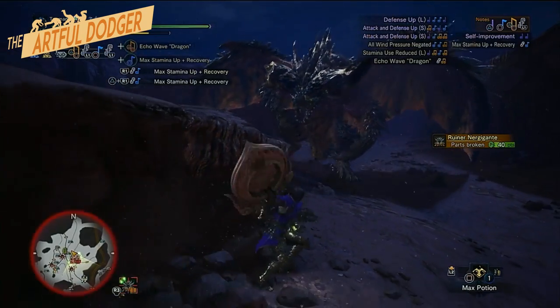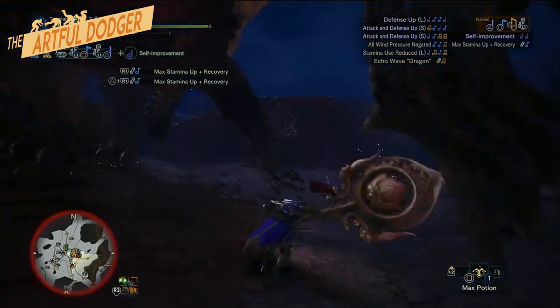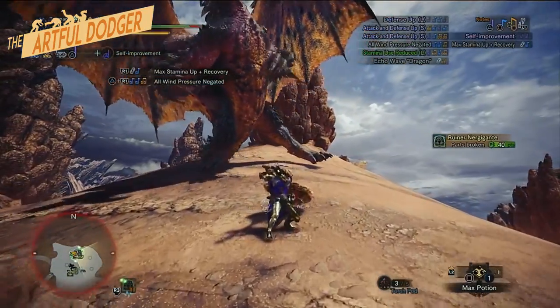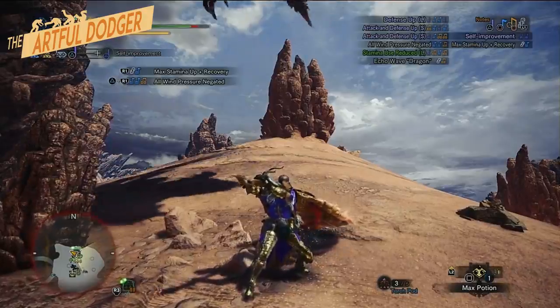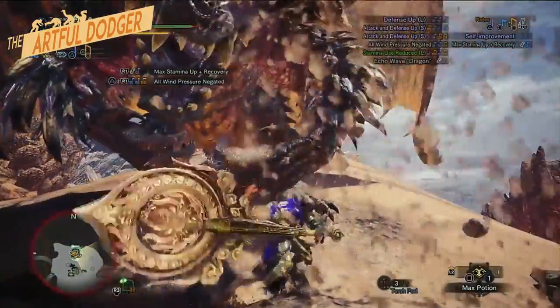In this regard, if you manage to dodge the roar, you can follow it up with a Superman dive. If you don't manage to dodge the roar, you may be forced to iframe through the spikes. You must roll towards Nergigante in order to do so. Always be mindful to keep a good distance away from the landing area.